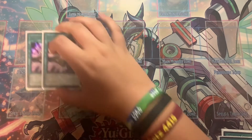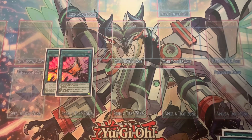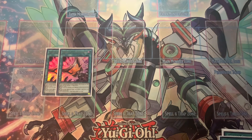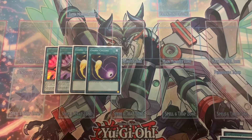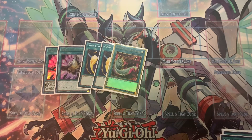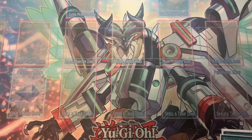For the two-ofs, you got the two Triple Tactics Talent — this card is really really good, especially for the going-second build. The draw two is just so good, and occasionally I do use the steal effect, which has saved me a few times. The other two-of is the two Cosmic Cyclones, plus the one Duster. That's what I play for back row removal. I love main decking back row removal.